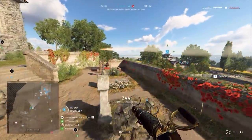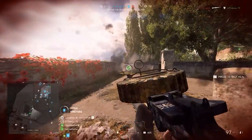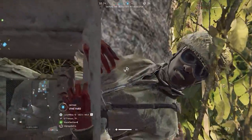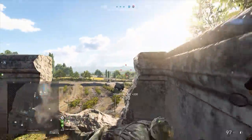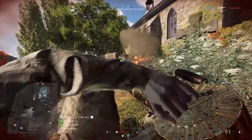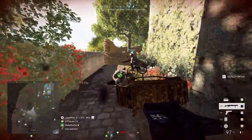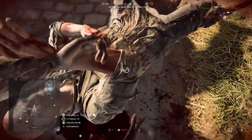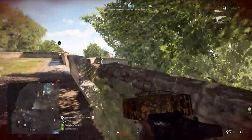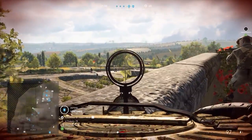As we continue to shoot more and more people, and more and more people show up from our team, we'll start to garner quite some attention from the enemy. Reviving my teammate here is not a difficult decision, as we have very good cover from the right side and in front of us is another piece of the wall. As a general rule of thumb, always try to kill whoever killed your teammate first before you revive them, otherwise you will just give the enemy an easy double kill.